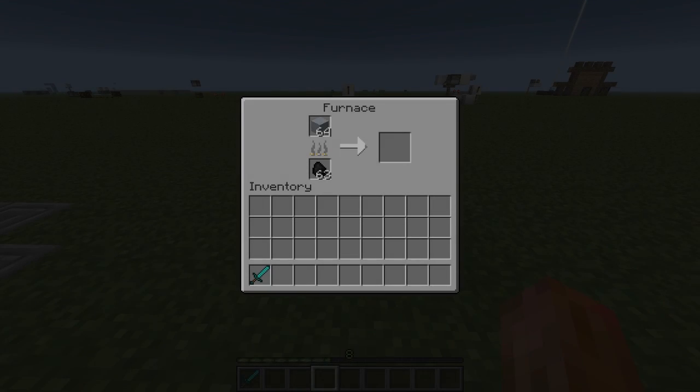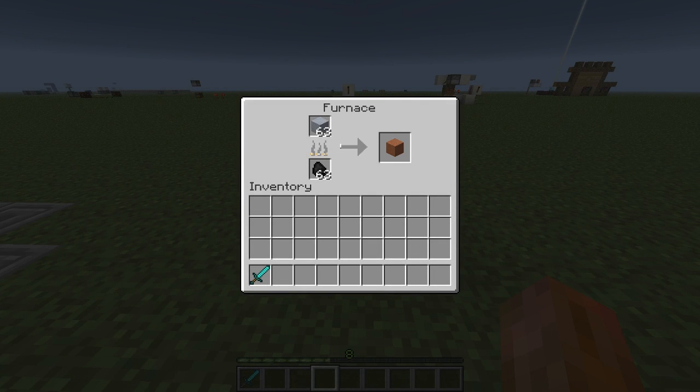What up folks, it's unhost here, welcome to another snapshot overview. I'm just cooking up some of the new blocks. 13w17a — this is a snapshot for my peoples.